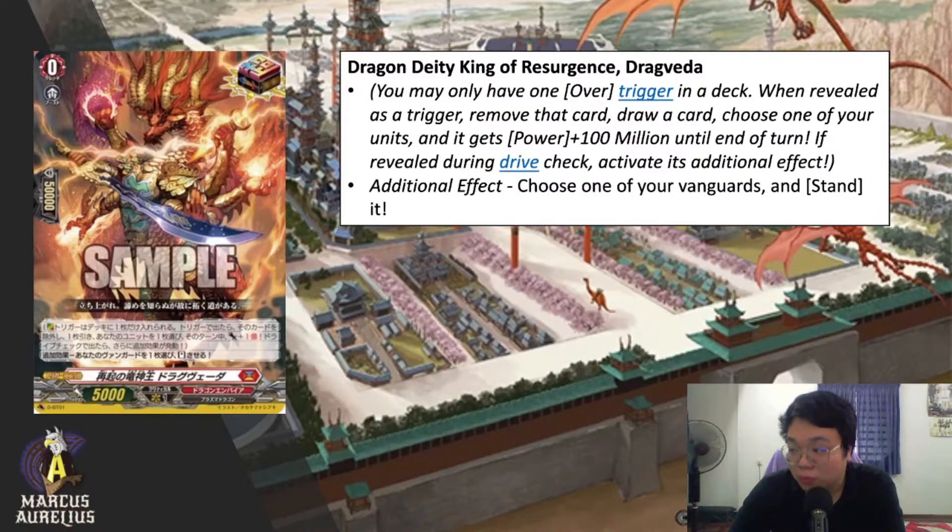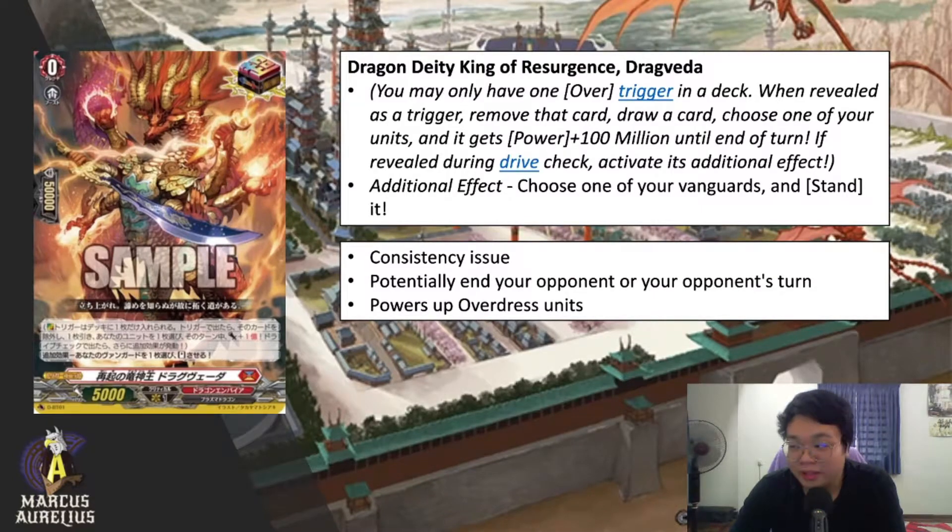If you drive check into this trigger, you'll be able to choose one of your vanguards and restand — so Overlord lives again. My take on this card is that it has a consistency issue because you can only run one overtrigger in the deck, so the chances of getting it may not happen every single match. The additional effect also only activates during a drive check, so the chances of triggering it aren't that high.